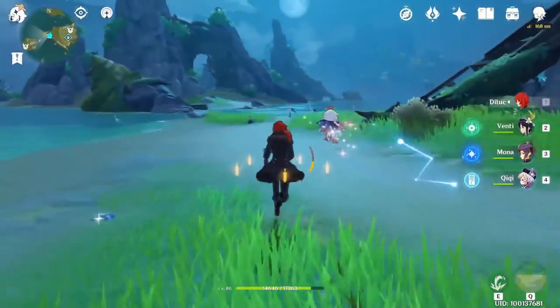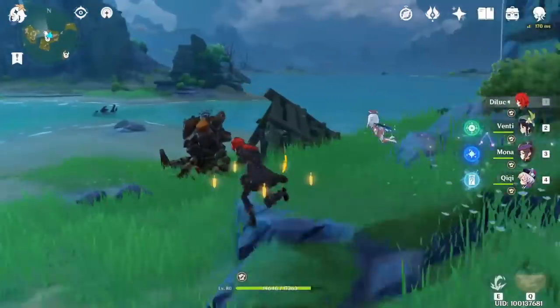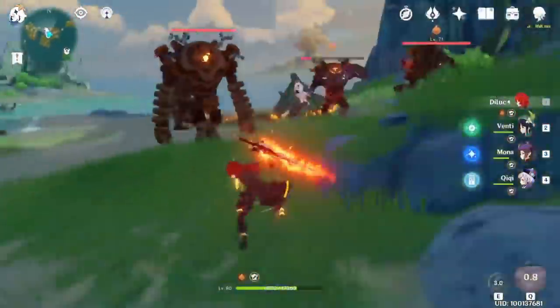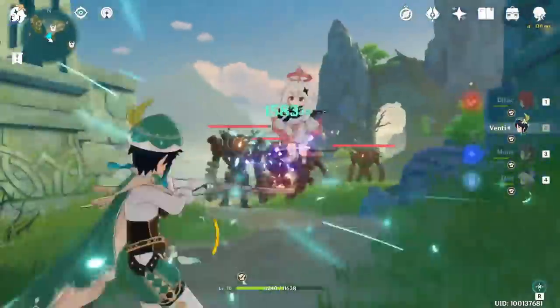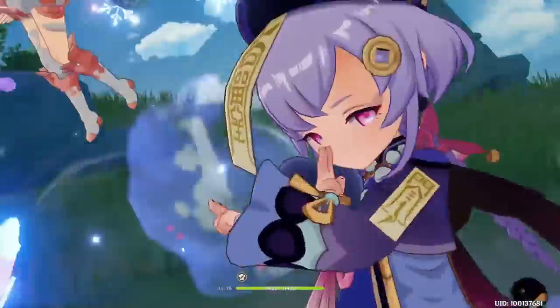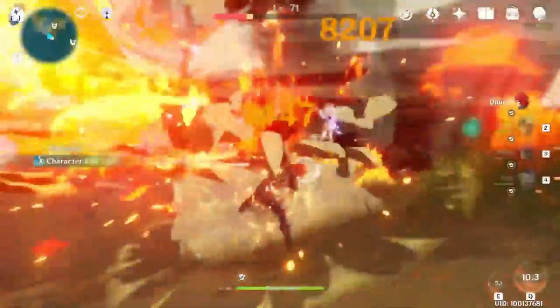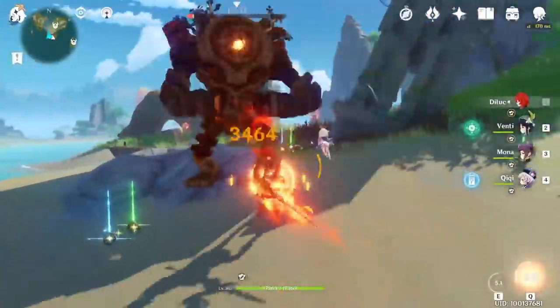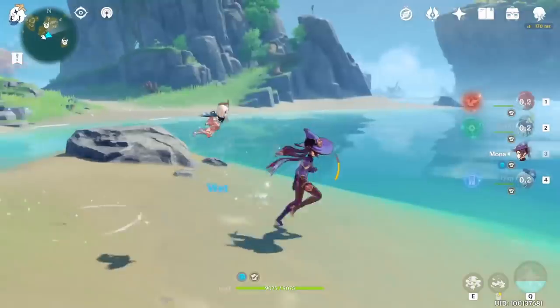Now the hard part — you need to face four Ruin Guards together, so be careful. I advise you to eat food to increase your attack or defense, because all four will attack you at the same time. If you're doing co-op hunting it will be easier because everyone can take care of one, or you can kill them faster with a healer. Single player is pretty tiring so be careful — it's not impossible, just hard.